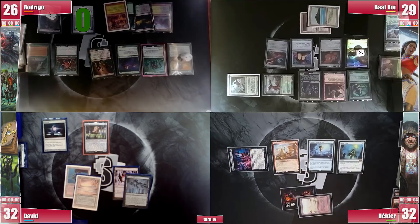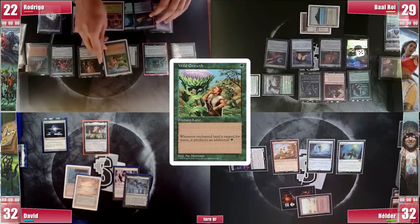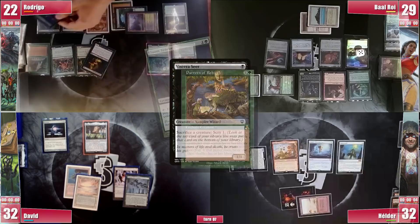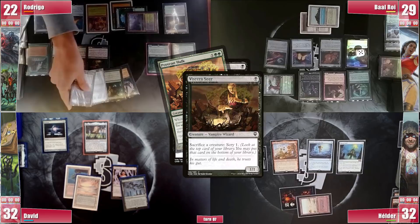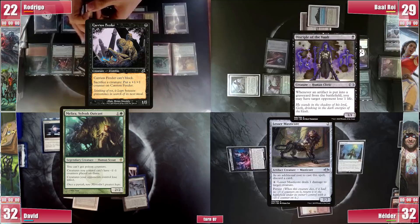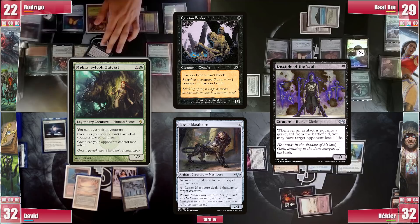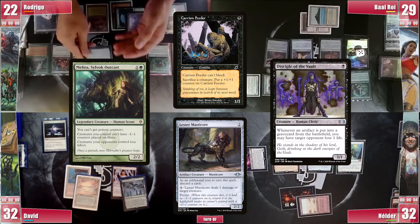Rodrigo untaps and his Crypt is ever-forgiving. He pays 4 life to keep only 1 extra card from the Library. He casts Wild Growth on his Forest, triggering Kodama and putting Viscerous Seer into play. He then casts Pattern of Rebirth on his Bloom Tender, and it resolves. He activates the Viscerous Seer, sacrificing Bloom Tender and triggering Pattern of Rebirth, searching for Protean Hulk into play, which he sacrifices with Viscerous Seer in response, triggering it and searching for a Carrion Feeder, Melira Silvok Outcast, Disciple of the Vault, and Lesser Masticore. He can now sacrifice Lesser Masticore with one of his sac outlets, triggering Disciple of the Vault to ping an opponent and triggering Persist, returning the Masticore to play with a –1/–1 counter. But since he controls Melira, the Masticore cannot receive the –1/–1 counter, and he can repeat this sacrificing loop to kill all his opponents.